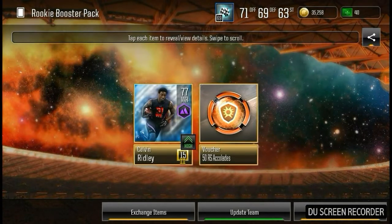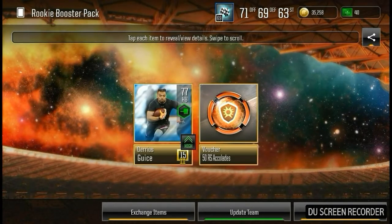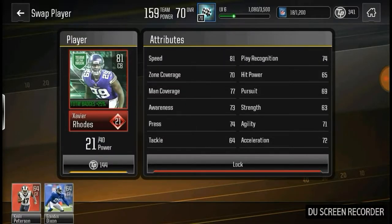We just got 77 overall Calvin Ridley. Again, we're able to get a 77 overall player — 10% chance to get a 75 or better and we got it twice in a row. I wanted to go out and make an elite upgrade at running back, but then we got Darius Geiss. He's only 77 overall, but I decided since we got him, why not go defense — our offense is fairly strong for now. So we went out and got 81 overall Xavier Rhodes for relatively cheap. That's our first elite upgrade other than the two we got pretty much for free.